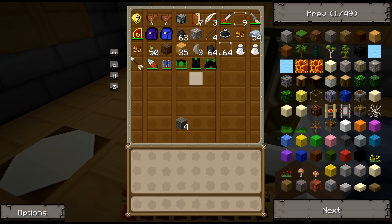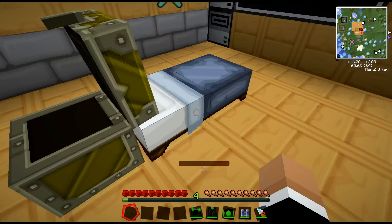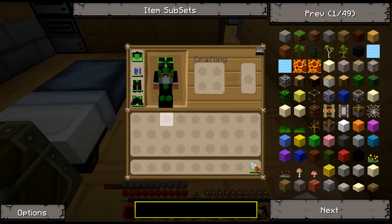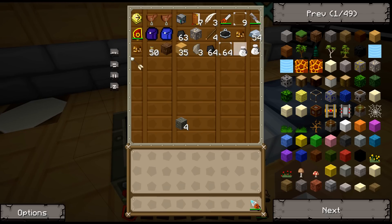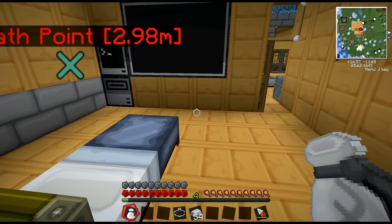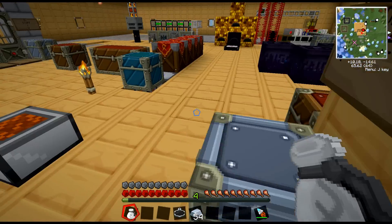I'm back! Let's go ahead and get these put back on. Grab my bag back, grab some iron out of here. The gem of eternal density — I'll take that with me.